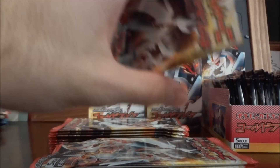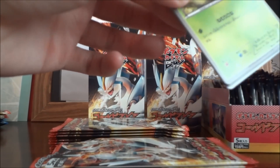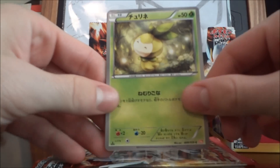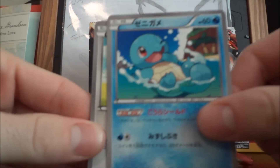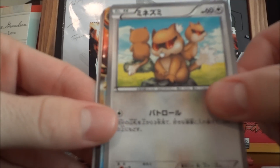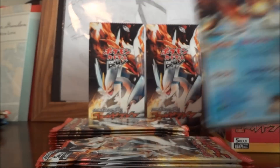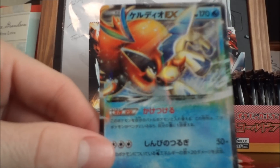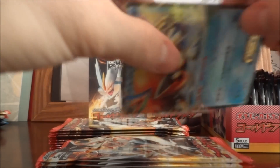Last packs essentially, so let's start off and see what we get. Squirtle, Patch Rat, Caldeo EX — nice and elegant. Already we got our first EX, very very nice. I'm liking that. Hope we get another Celebi EX, that would be very cool.